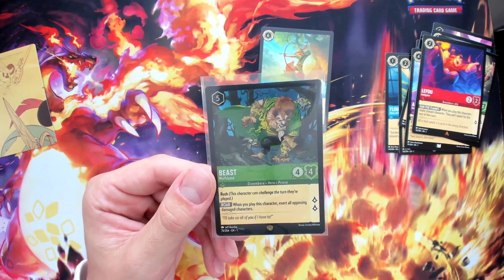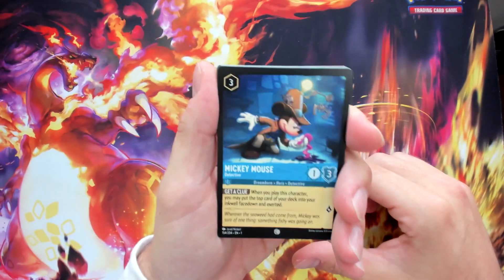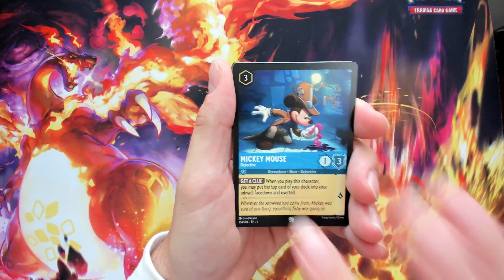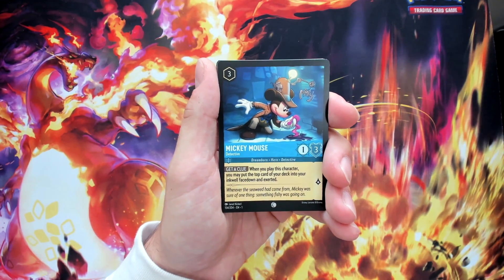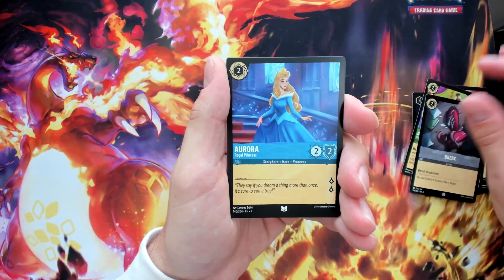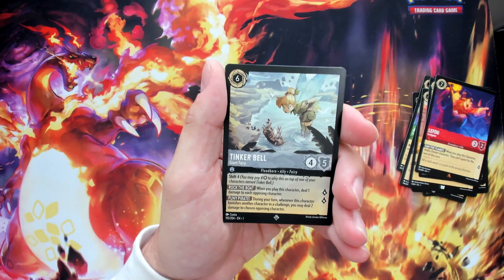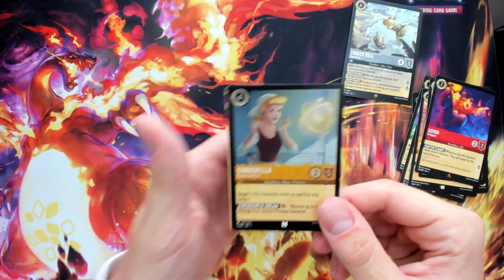You're not guaranteed a legendary on your hollow foil in a booster box — it's all random. Pack eleven, Elsa pack: Mickey Mouse Detective — when you play this character, you may put the top card of your deck into your inkwell face down immediately. That's why I love the blue and steel deck. Then Peter Pan, Simba, Jafar, Aladdin, Brake, Aurora, Ariel uncommon, Krunk, Leifu rare. Super rare: Tinkerbell the Giant Fairy — one of my favorites! End foil: Cinderella uncommon hollow foil.